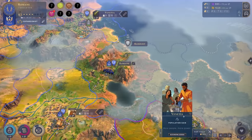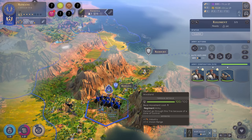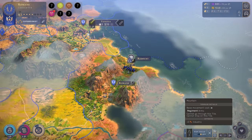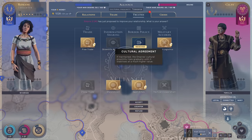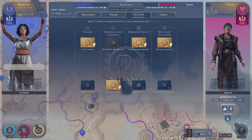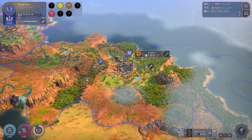Let's end the turn. In Venetia we got new people coming in. Let's move to this camp and ransack it - 34 coin, not much. The Celts want something new: a cultural agreement. If maintained, the empires' cultural proximity rises gradually until it stabilizes at a much higher value. Let's accept it with my ally. It brings us a bit closer together culturally.